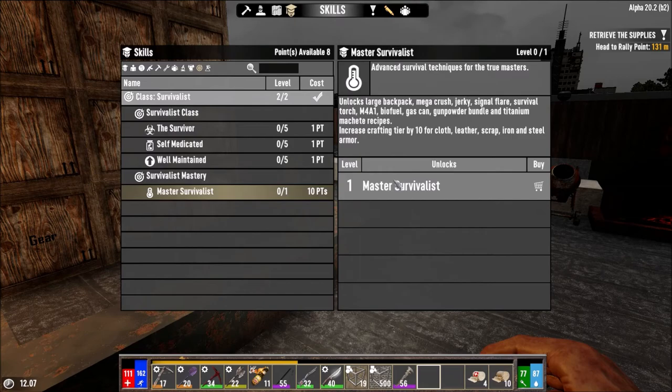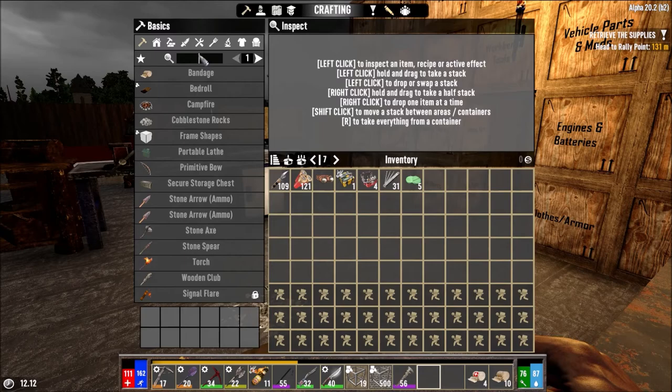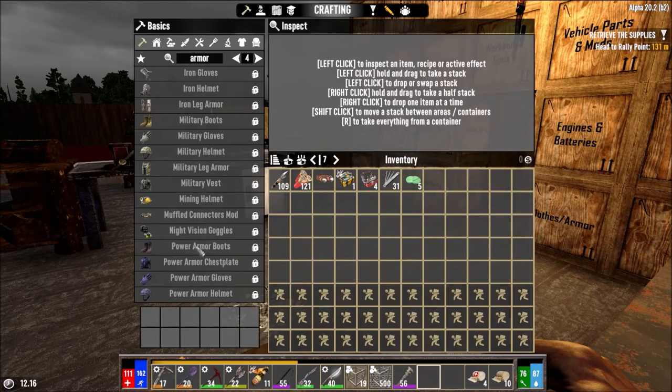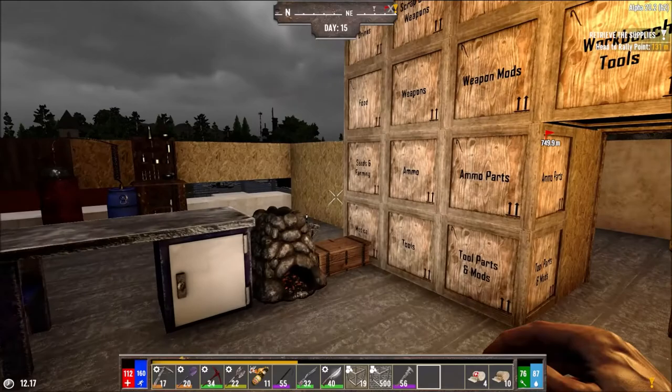You actually get the M4A1 from it - it says it right there. Biofuel, gas can, gunpowder bundle, titanium machete recipe - all that stuff's not that great. But it also increases crafting tier by 10 for cloth, leather, scrap, iron, and steel armor. So I can actually make myself some steel armor - that's really great quality. I need to see what armor I can make right now, because I haven't invested anything in armor.